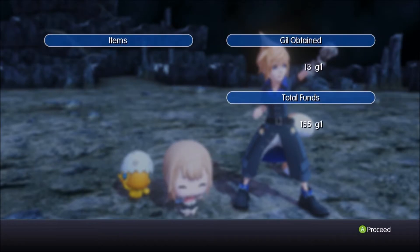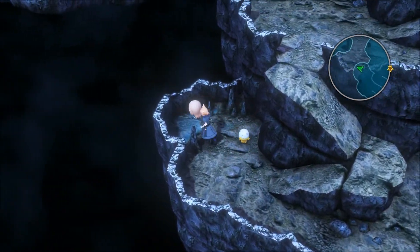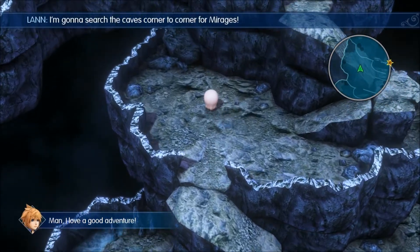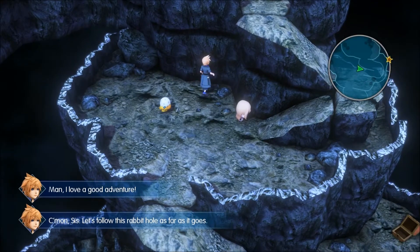Now I'm leveled — that's fine. We will catch a Mandragora, I swear on baby Jesus. Anything over here? No. There is no sprint button but you can't jump. I love a good adventure. Let's follow this rabbit hole as far as it goes.